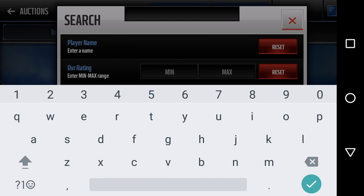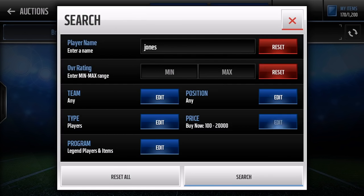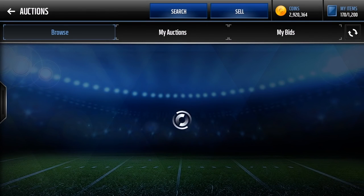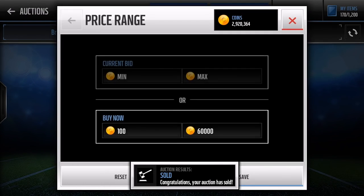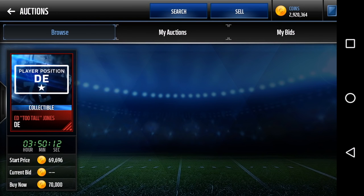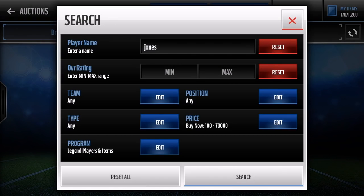The next filter: you always want to follow who the new legend drop is each day. Today it's Ed Jones — Ed 'Too Tall' Jones. I'm going to search around 60k to see if there are any collectibles up. Nothing at 60k, but there's one at 70k — not really worth it. You always want to follow the new legends and snipe them as soon as possible to get as many coins as you can. All these filters revolve around the legend collectible filter.